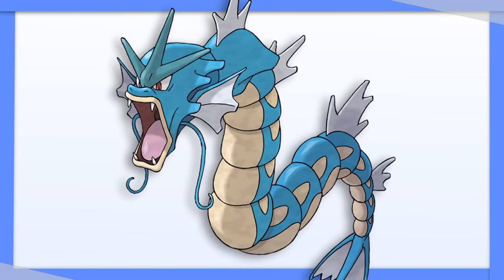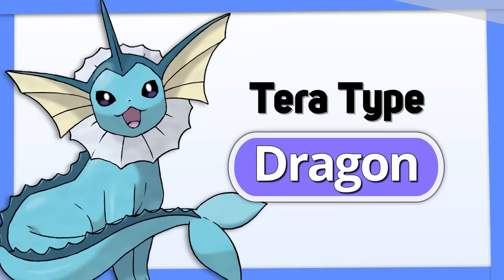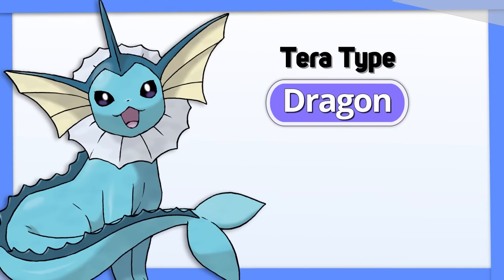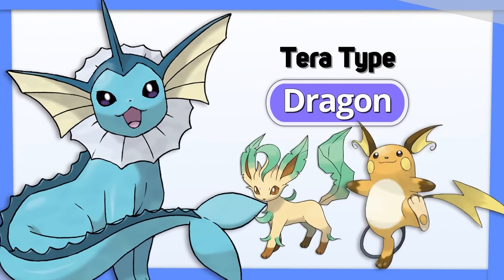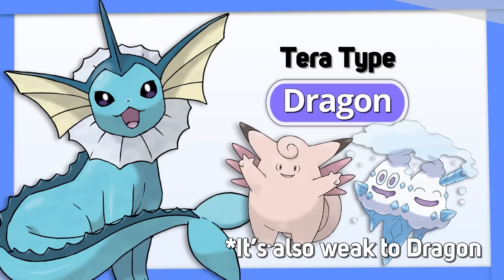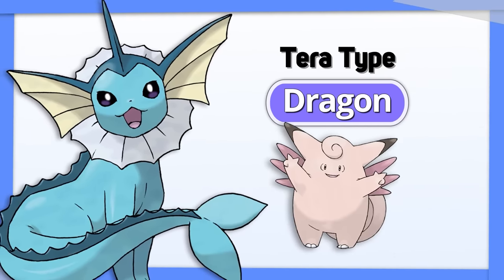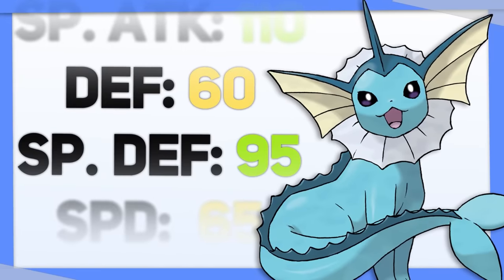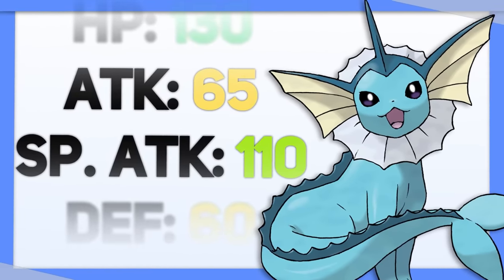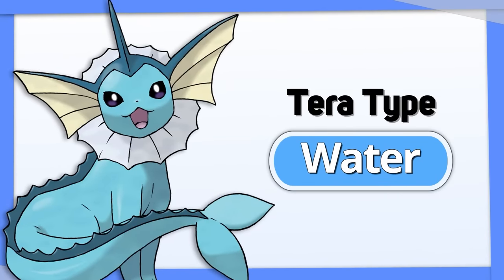Vaporeon: this one's less cut and dry than Gyarados, but I think there's a solid case to be made for a Dragon type Vaporeon. Dragon resists Grass and Electric, Vaporeon's only weaknesses. Dragon is only weak to Fairy and Ice, and Vaporeon is strong against Ice types before it Terastalizes. This is a Terastalization used primarily for defense, but if you want a little more power, Tera Water is a good option as well.